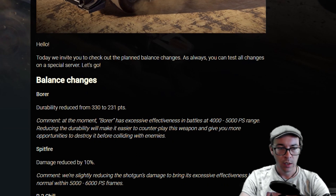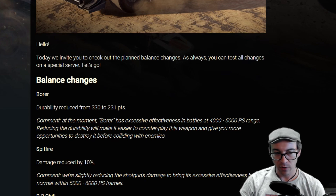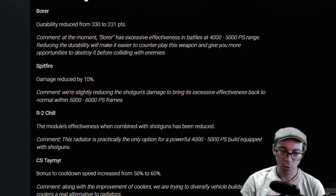First thing out the door: the Borer — durability reduced from 330 to 231. They say it's too effective at low power score, so they're giving it the nerf bat. The Spitfire is getting a solid damage reduction — they're going to reduce the damage.